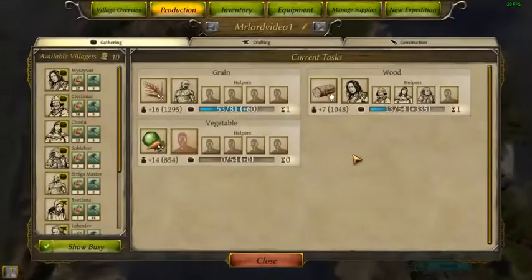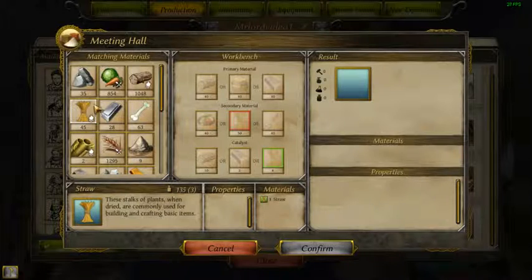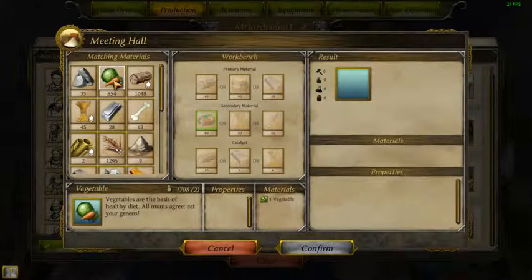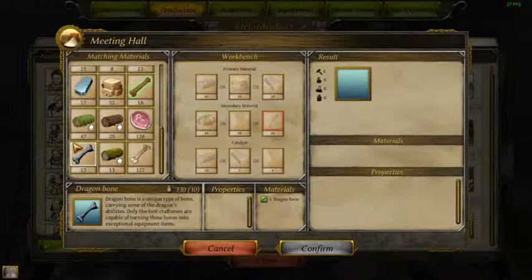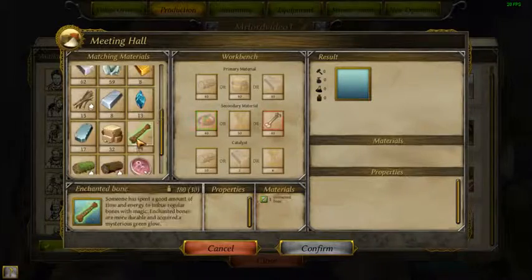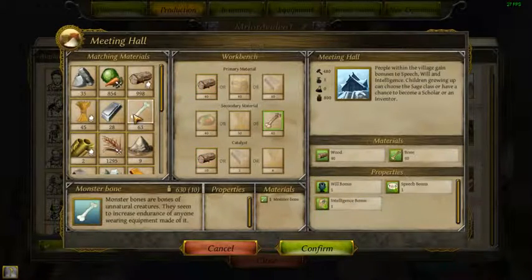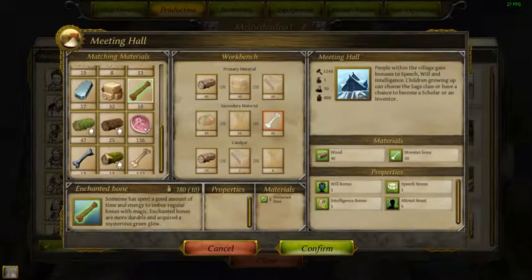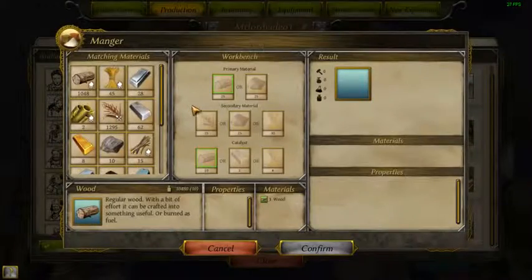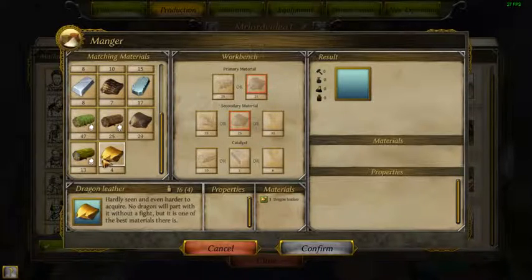I'm gonna look at something real quick while they're out collecting. For the meeting hall, we were going to build this out of the best material for vegetables. Dragon bones is the best bone to get. Building out with crappy bones gives us that, but building with monster bone gives us attract beast. Dragon leather is probably your best bet for the second material.